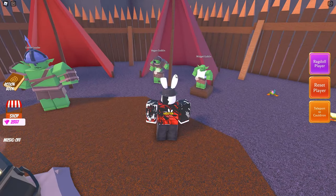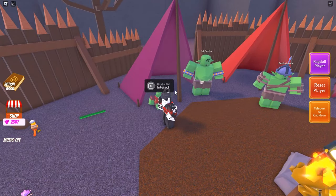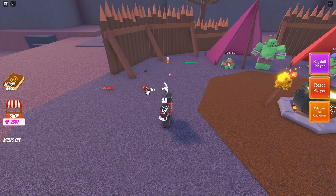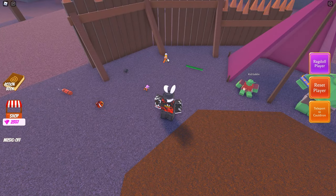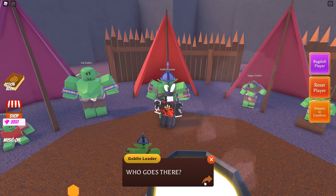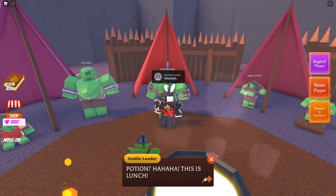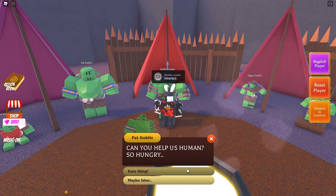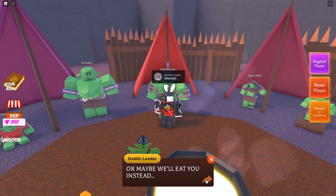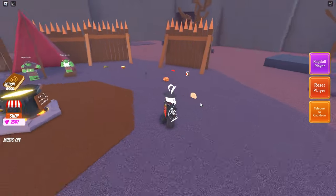Over here we've got Kid Goblin, Fat Goblin, Goblin Leader, Vegan Goblin, and Midget Goblin — and a prompt to make a stew in the cauldron. We can interact with just about every single one of them, and there are ingredients laying around. Let's start by talking to the Goblin Leader: 'Who goes there? What do you want? This is lunch — we haven't cooked anything, can you help us human? Make each of us our favorite dish or maybe we'll eat you instead.' So we need to find out each goblin's favorite dish.